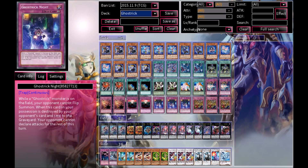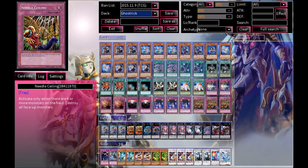We have 3 Ghost Trick Knight — a very, very good card. And then we also have 3 Needle Sealing. I used to run Mirror Force, but I find that Needle Sealing is a lot better, so I'm running that at 3.